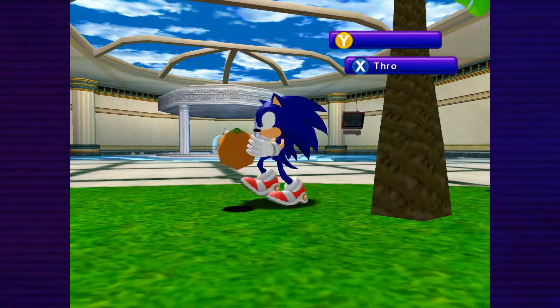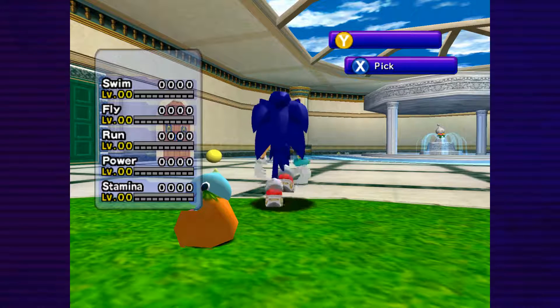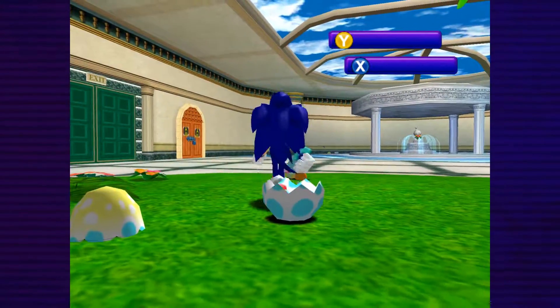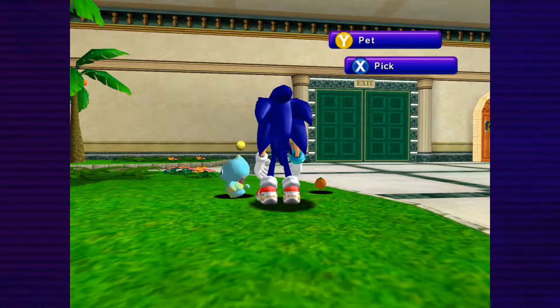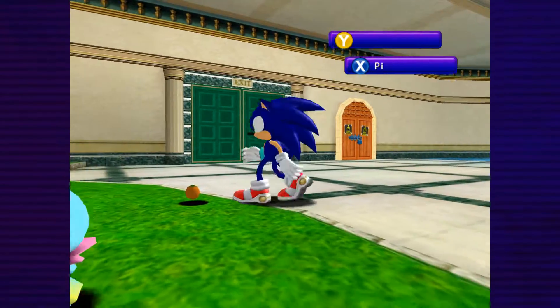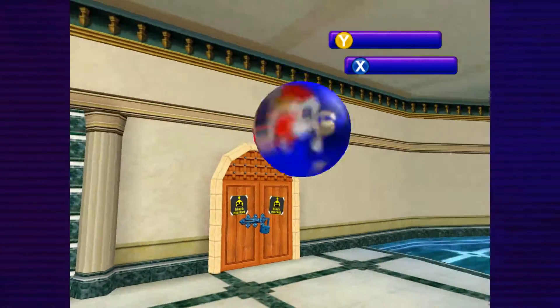You can shake fruit off the trees and feed the Chao. You can pet it, love it, cuddle it - all this kind of stuff - to make the Chao grow more affectionate towards you. As it grows more affectionate it will grow as a Chao, learn new tricks and new traits. The more fruit you feed them, the stats go up. As you can see the stamina bar went up a bit.